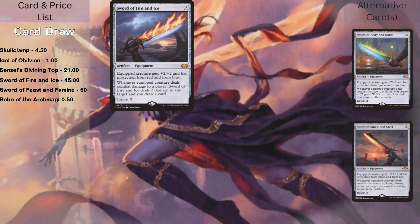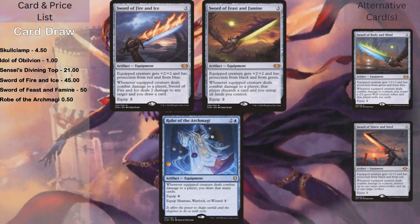I also have a few equipments: Sword of Fire and Ice, Sword of Feast and Famine, and Robe of the Archmagi. Fire and Ice gives the equipped creature protection from red and blue, lets you draw a card when you hit a player, and deals a couple damage. Sword of Feast and Famine gives protection from black and green, forces an opponent to discard when you hit them, and you get to untap all your lands. The important thing is neither sword gives protection from white, since most of the enchantments you're putting on Aleila are white. Robe of the Archmagi: whenever the equipped creature deals combat damage to a player, you may draw that many cards. So if Aleila does 21 commander damage, you draw 21 cards. It has equip four, but equip one for shamans, warlocks, or wizards — and Aleila is a warlock, so it's equip one on her.